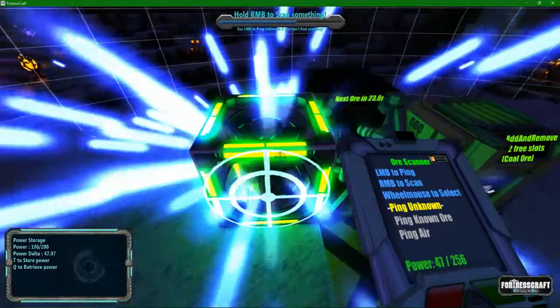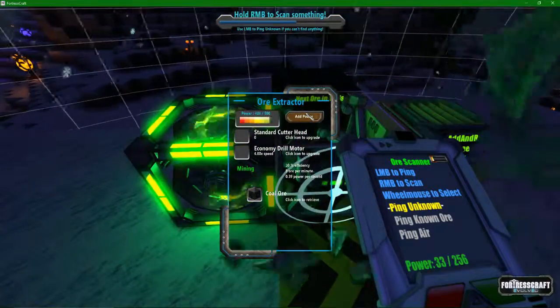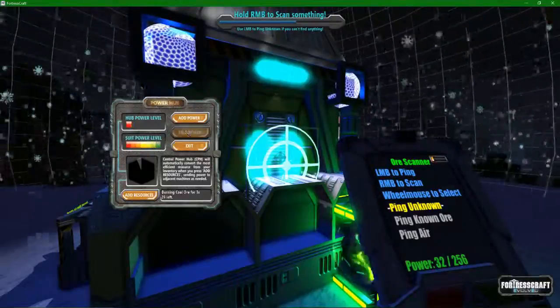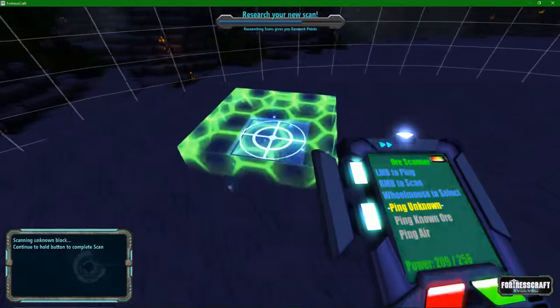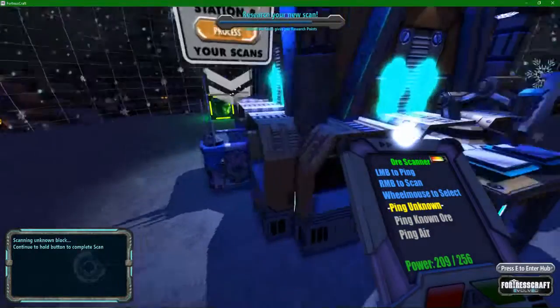Not Q, E — there we are. Let's go ahead and add some power here so I don't bother with it stealing energy. Where's my suit power? It's there, but I'm guessing I'm supposed to ping. Woo! Researching scans gives you research points, which is over here.